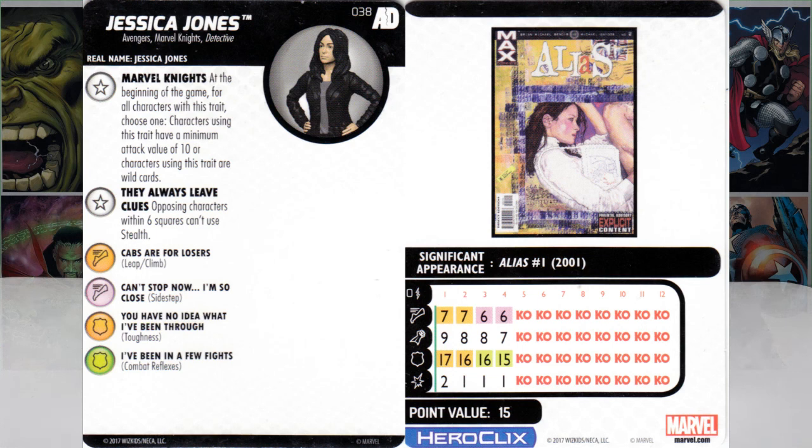Opposing characters within 6 squares can't use Stealth. That is very powerful, and she has Leap/Climb, where she can get right into position through elevated, hindering, whatever — just 'bam, here I am, you can't use Stealth.' She's 15 points, zero range. Her stats are not very good, but if you really want her to be an attacker, you can pick Marvel Knights and give her a 10 attack from those measly 9s, 8s, and 7s. But honestly, if you can go Wild Card and pick a Mystic's TA or Stealth — Batman or Mystics — just do that instead.